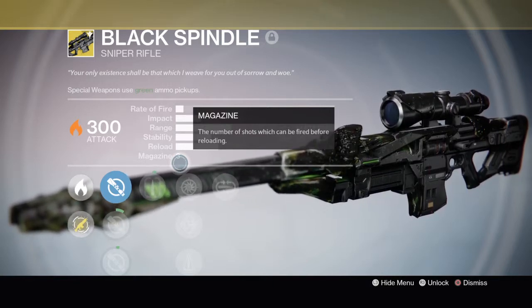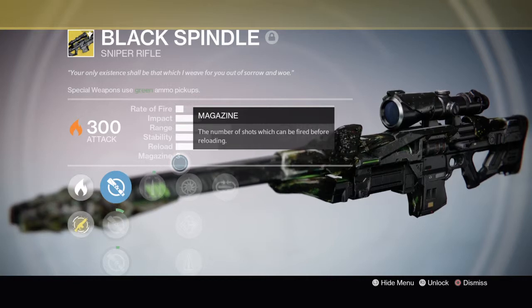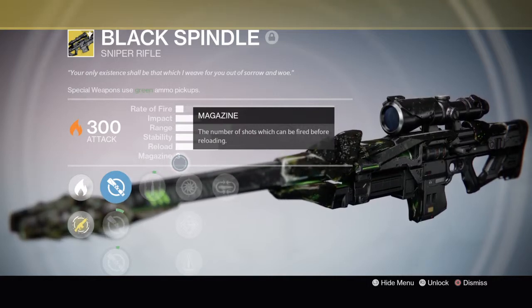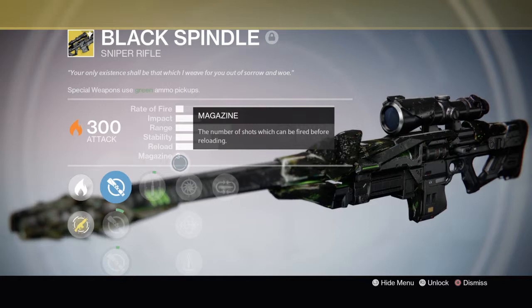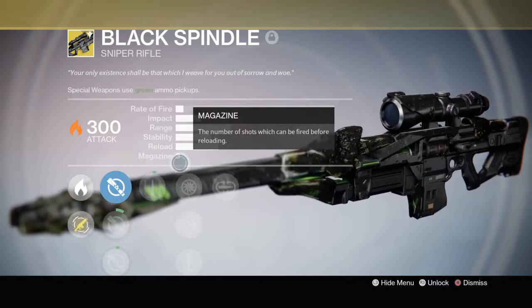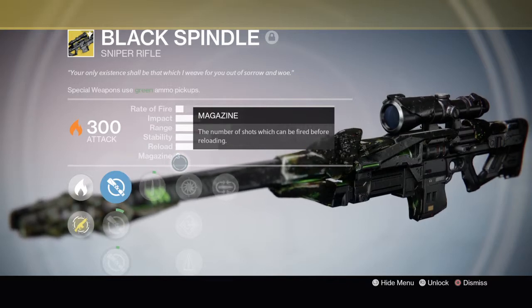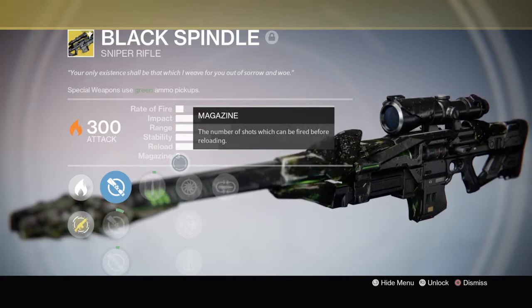I went back and ran it again — first time getting a 300, second time getting a 310 — which buffed my Thousand-Yard Stare up to 308. People also wondered: after the nerf, will your 308 Thousand-Yard Stare still be 308? Yes, it will. Not only that, but if you have any fusion rifles or secondaries you want to buff up to around 300 before the nerf, I would highly suggest it, because they're only nerfing the Black Spindle. After the nerf it will drop from 300 down to 290.